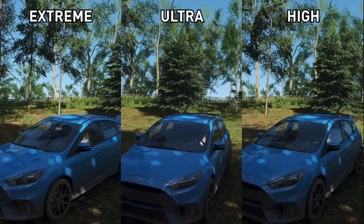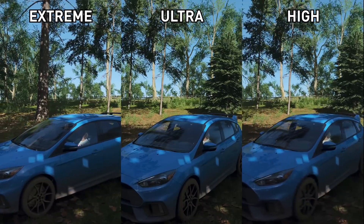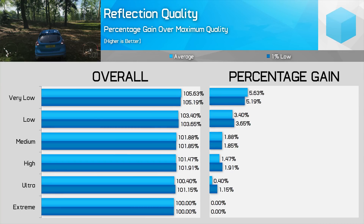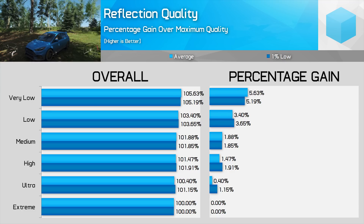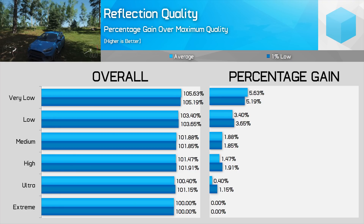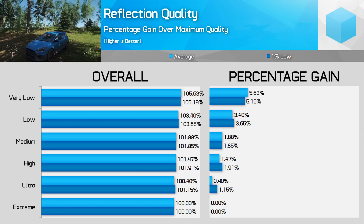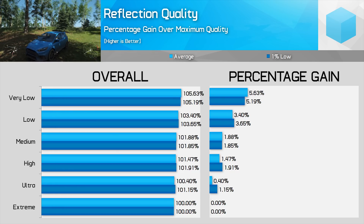Reflection quality is important in this game given the many reflective surfaces, particularly your own vehicle. I couldn't tell the difference between extreme and ultra modes, but switching to high reduces reflection resolution and draw distance — the further you turn it down, the more resolution and draw distance is impacted. Ultra is the slightly better option compared to extreme. Moving to high gives a 1.5% improvement to performance but at the expense of slight visual quality reduction. Medium doesn't seem worth touching as it reduces quality for no performance improvement. My preference is to use ultra, though high is also a decent choice.